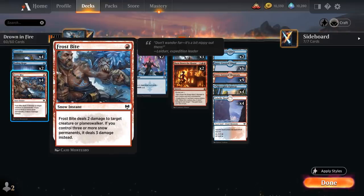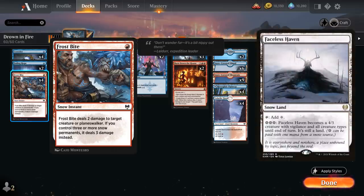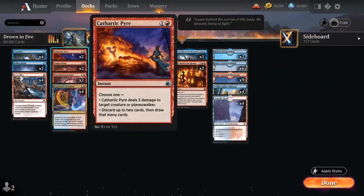We've got the full playset of Frostbite, with a bunch of snow lands to go with it, to deal three damage at instant speed — great at killing creature lands like Faceless Haven, which appears in both mono-colored aggro decks. At two mana, we've got two copies of Cathartic Pyre, dealing three damage at instant speed.